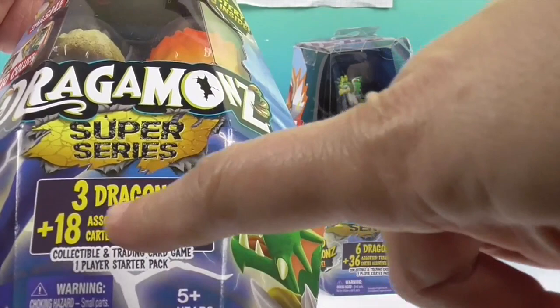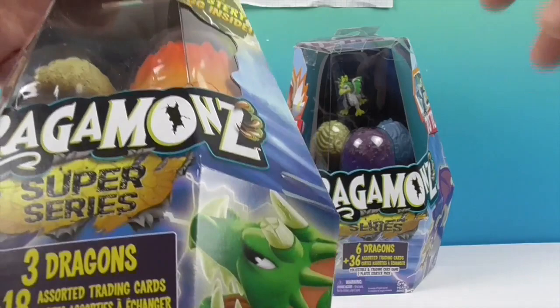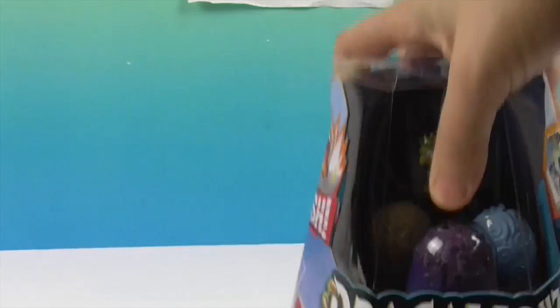So you have three dragons in here, you're going to have a mystery egg, and then 18 assorted trading cards — character cards and battle cards. That's the smaller pack. Then there's a six-dragon pack with 36 cards. Here are some of the awesome ones you can get — they have common, rares, legendary mystics. There's also a card game, an app, and a cartoon, so check them out!